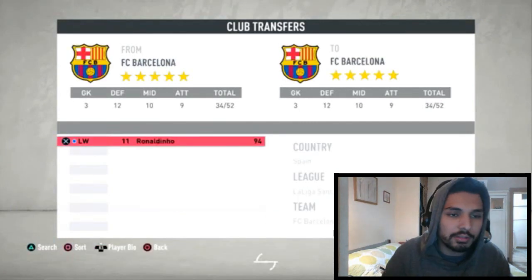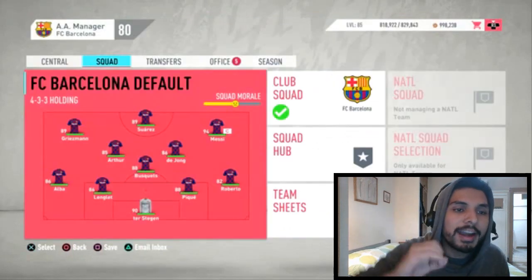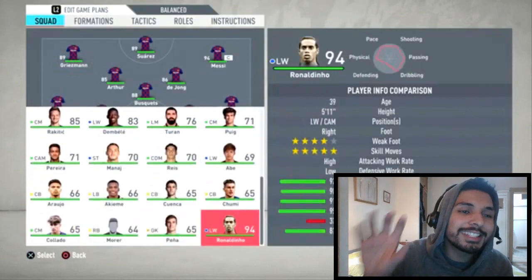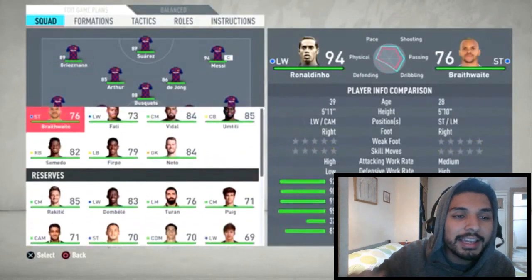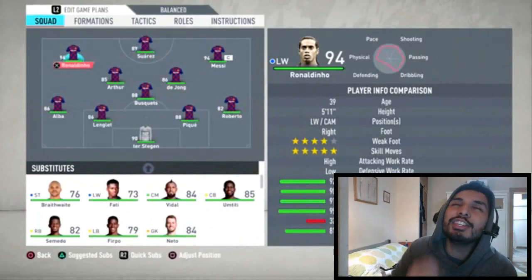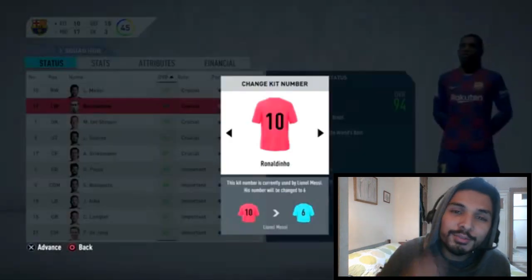In this example, we're moving Ronaldinho to Barcelona and guess what — we're going to remove the number 10 from Messi and give that number 10 to Ronaldinho. Dinho, joga bonito! Brazil!